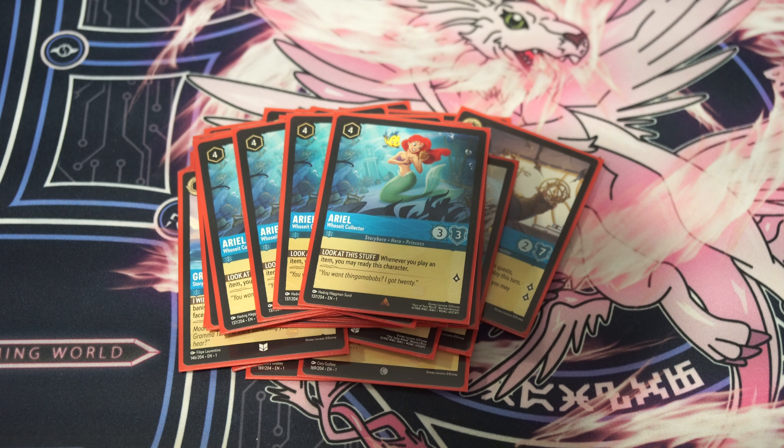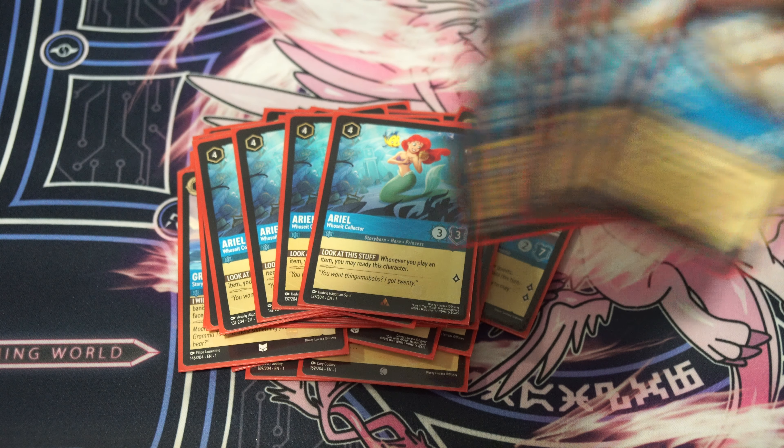On to the 4-costs. We play 4 copies of Ariel. Ariel is crazy in this deck — absolutely nuts. Whenever you play an item, you ready Ariel. It costs 4 to play, it's a 3/3 that quests for 1. So you can quest quite a few times. Or what you can do is use it as an offensive threat that can clear multiple bodies if your opponent is playing a bunch of stuff. This Ariel card really cleans up the Stitch deck — they might have a turn where they play 3 characters because they need to, and then you've got Ariel just sweeping them all up. Then you have Coconut Baskets on the board, play some items, heal the damage, and just keep going. Ariel can clear board, it can quest for a lot — it's a really good synergistic card in this deck.